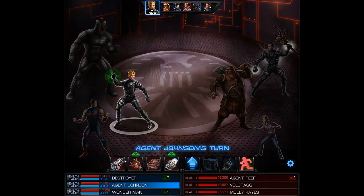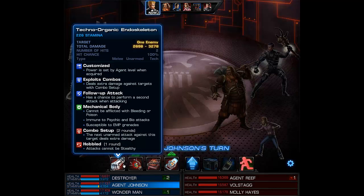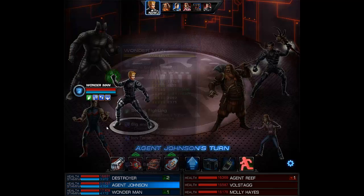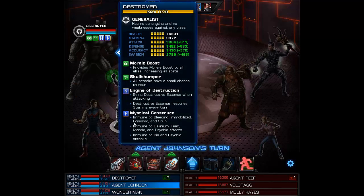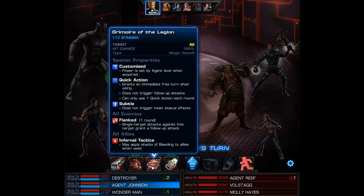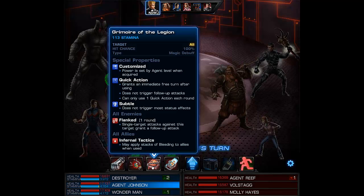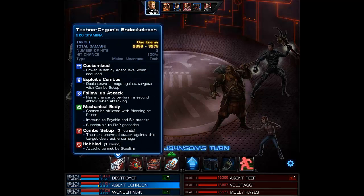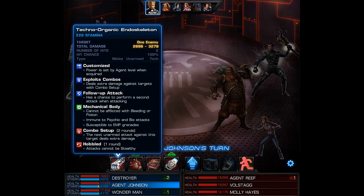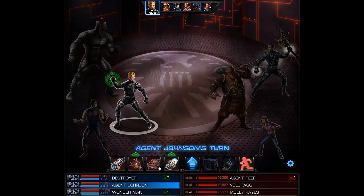The reason why I'm running the Techno Organic Endoskeleton on my agent is because of the Grimoire of the Legion. With Wonder Man and Destroyer being immune to bleeds, I can use the Grimoire without any negative repercussions whatsoever. That is why I'm running the Techno Organic Endoskeleton — so I do not have to worry about bleeds.